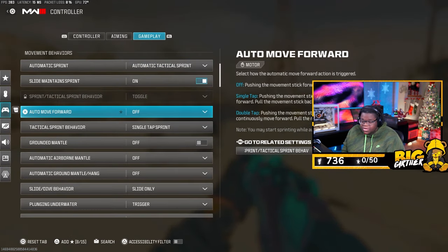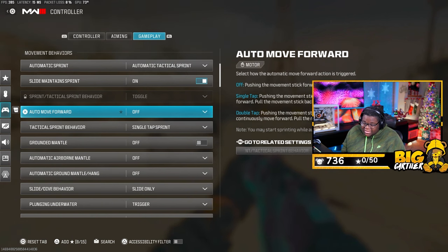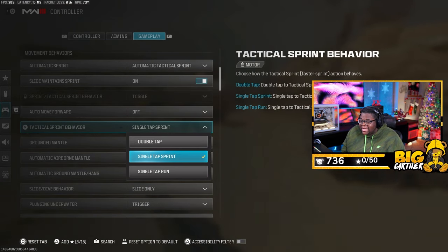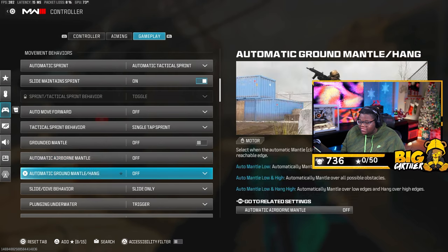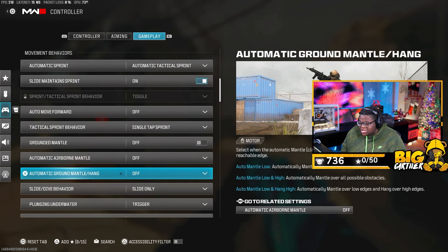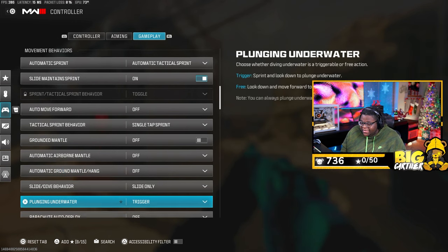Auto move forward: I don't run this — I can just move forward and stop with my stick, so keep that off. Tactical sprint behavior: put it on Single Tap Sprint so the moment you move your stick it auto tac sprints. Grounded mantle, automatic airborne mantle, automatic ground mantling — turn all of these off. Some of the mantling in this game, especially automatic, can get you killed. It's best to control when you mantle yourself. Turn these off — it's the best especially when maneuvering around enemies.